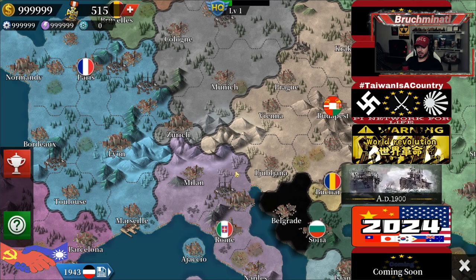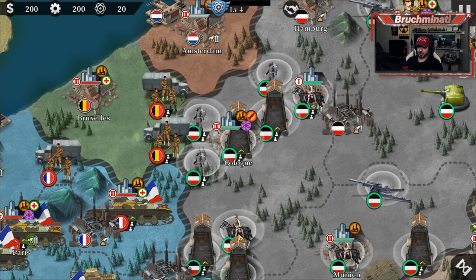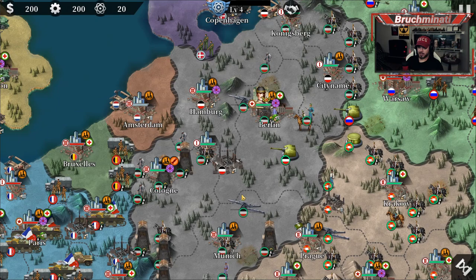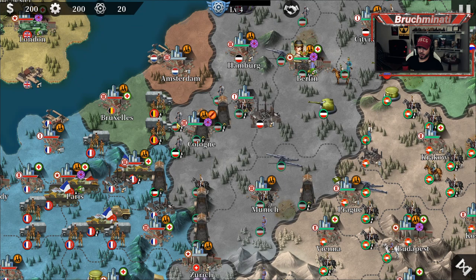Then we got the AD 1900 conquest, which is pretty much beta. Looks like the only countries with different units so far are Germany and Manchuko. What do you think a Siege Tower would do to a tank? Actually pretty damn good! That's it — my favorite unit of World Conqueror 6 was the fire bats.